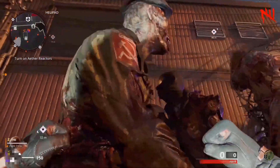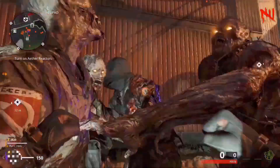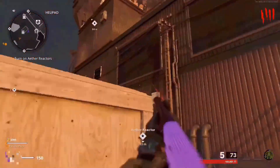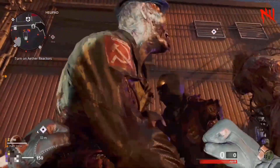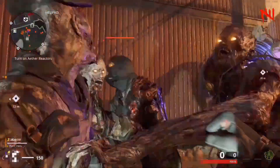I'm going to be showing you guys every single working glitch in Season 2 of Cold War Zombies. Make sure to like and subscribe if this helps you. The first glitch is a god mode glitch working after the patch. All you'll need for this glitch is a friend and monkey bombs. If you don't have a friend to do this with, leave your Activision ID below and somebody will help you out.